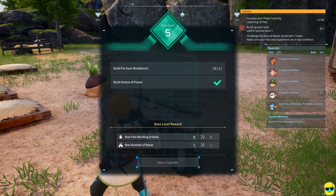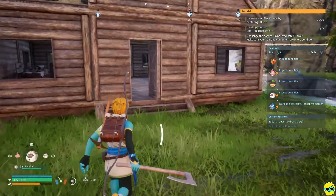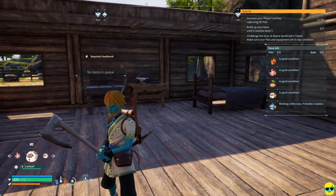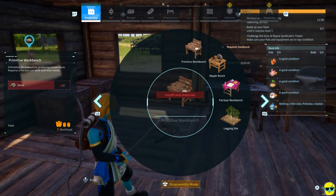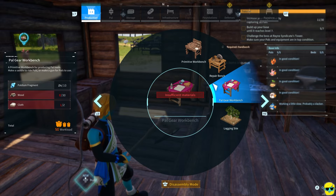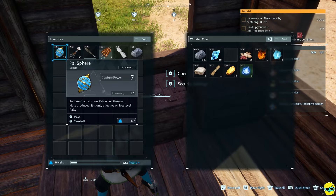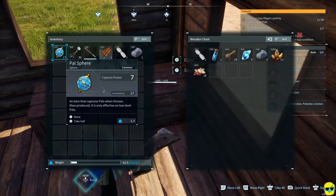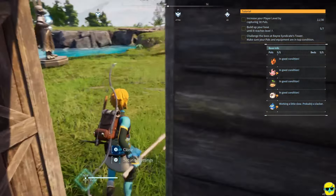Hello everyone, how's it going? Dr. Incompetent here, and let's play some Pal World, shall we? Picking up where we left off with our complete beginner's guide. We've got some things to do to boost up the amount of POWs that we can have at our base. We need to check base upgrade and build the POW gear workbench to level this up, so let's do that.